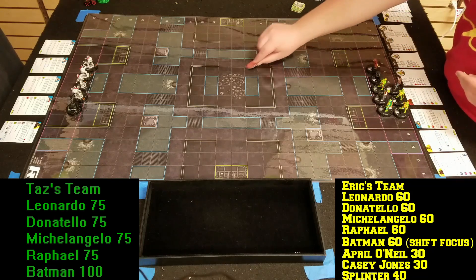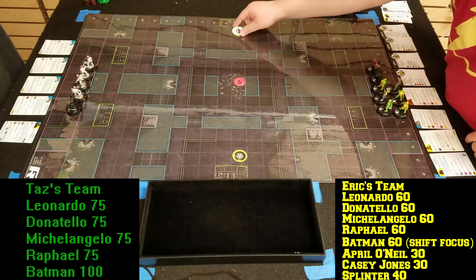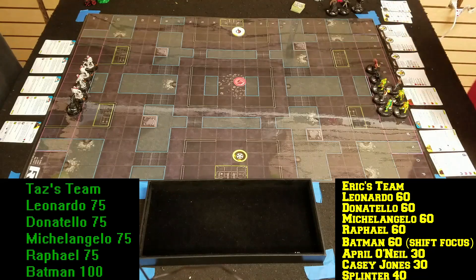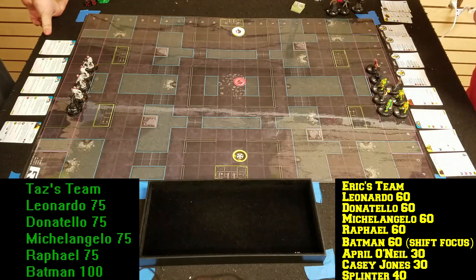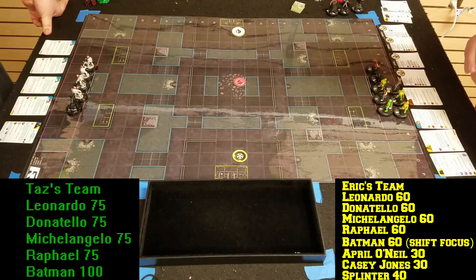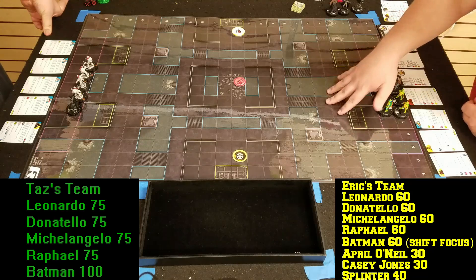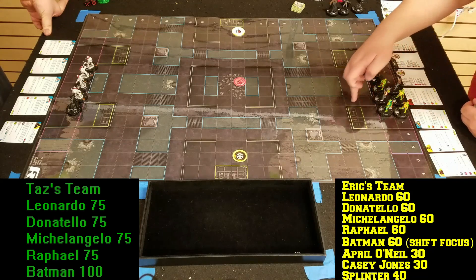I like how you picked the sewer map — very thematic! I thought it was very on spot. How do we start this? We have four actions. I'm going to use Splinter's Leadership as well. Still got four. So April's going to go one, two, three, four, five.